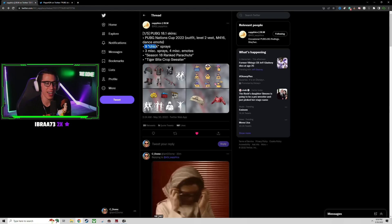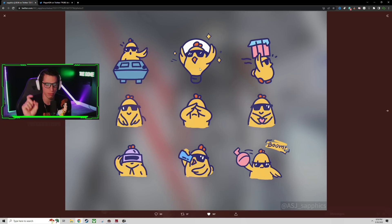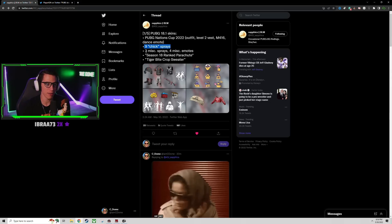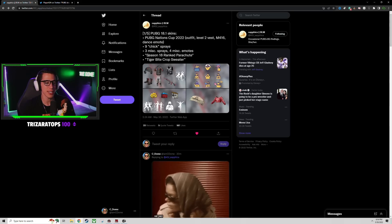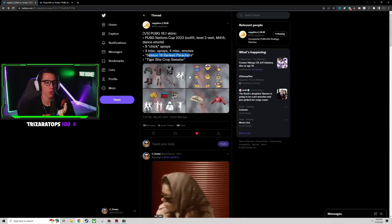There are nine chicken sprays - maybe you can put one next to a care package you've already looted so people know you hit it, that'd be funny. We've got other sprays, other emotes - a punch in the face emote, a loot crate, a little shack camper spray I like. Some more dance emotes, another cell phone emote - looks like he's taking a selfie - a little T-pose emote, and then a season 18 ranked parachute and a tiger bite crop sweater.